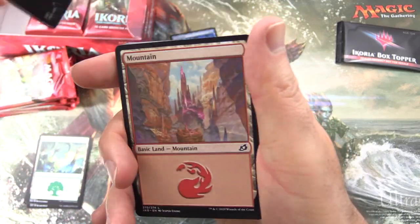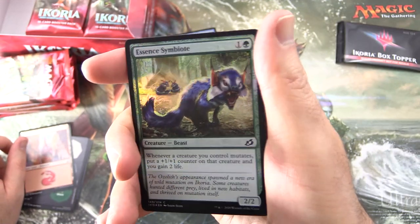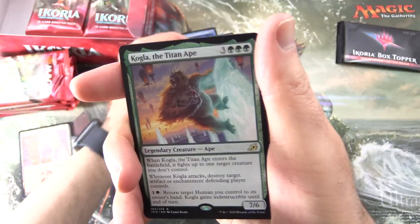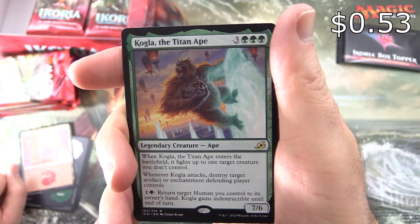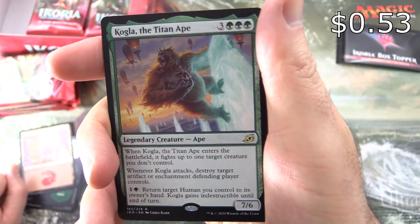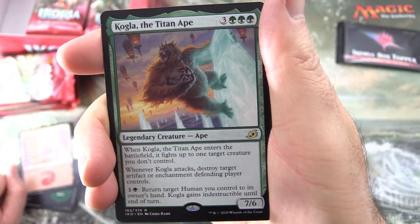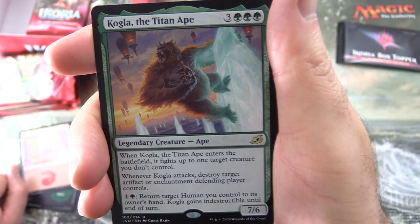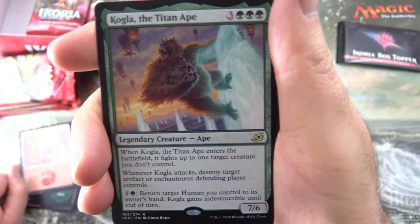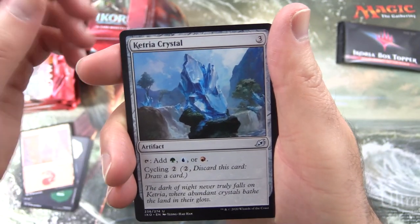So we've got one of these punch-out cards, a Mountain, and a Foil Essence Symbiote. With the rare, Kogla the Titan Ape - Legendary Creature Ape, 7/6 for 6 mana. When it enters the battlefield it fights up to one target creature you don't control. Whenever it attacks, destroy target artifact or enchantment defending player controls. For one and a green, return target human you control to its owner's hand - Kogla gains indestructible until end of turn.